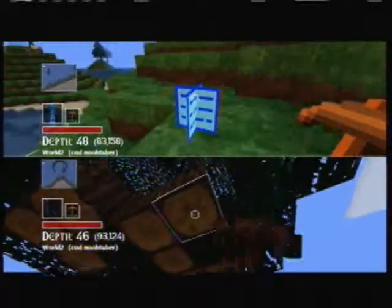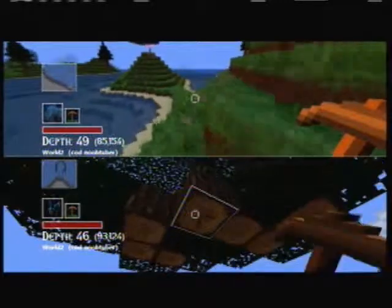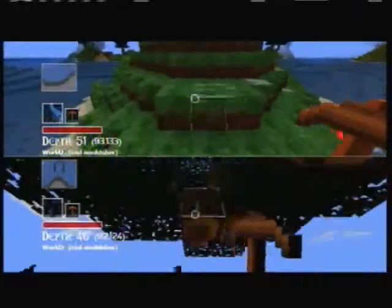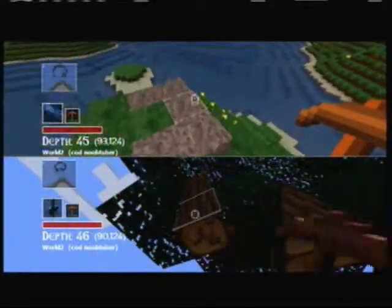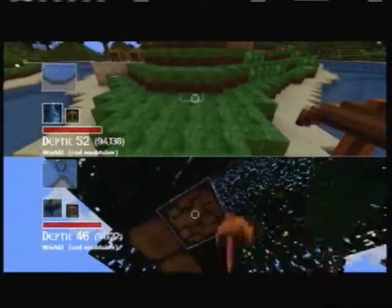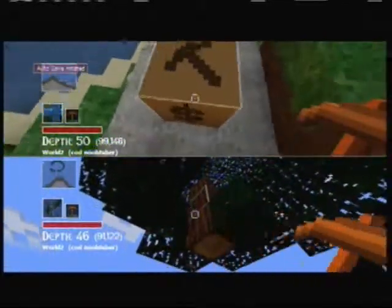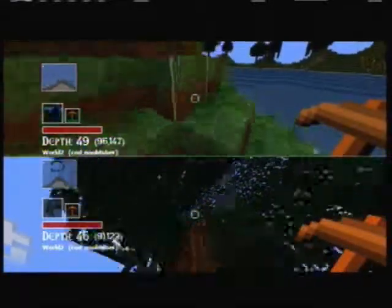Ooh, a blueprint — iron pickaxe. I'll put that in the chest... wait, we don't have a chest. For those of you who don't know, in this game you can't just make stuff like in Minecraft. You have to find blueprints to make stuff. Or you can buy it, but if you want to make anything, you need the blueprints, like that blueprint I just found.